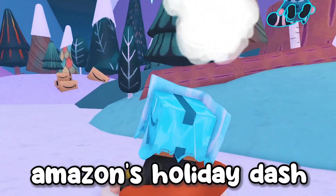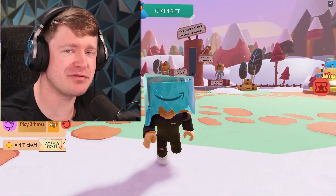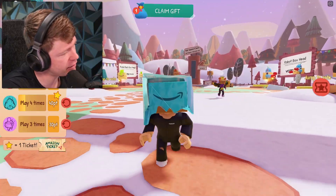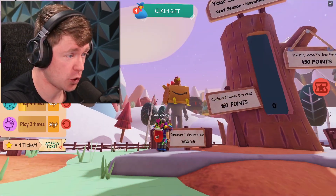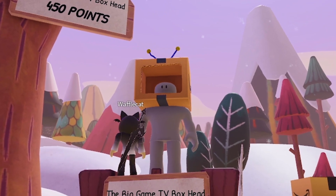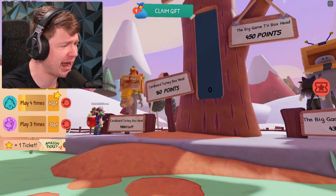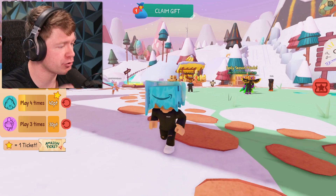Today we are back on Amazon's Holiday Dash checking out the brand new update. Last time we played this was in winter and we got the frozen box head, but now since it's close to Thanksgiving and the autumn season, we've got a turkey in a box and the big game TV box head. To get both of those we need 160 points and 450 points.